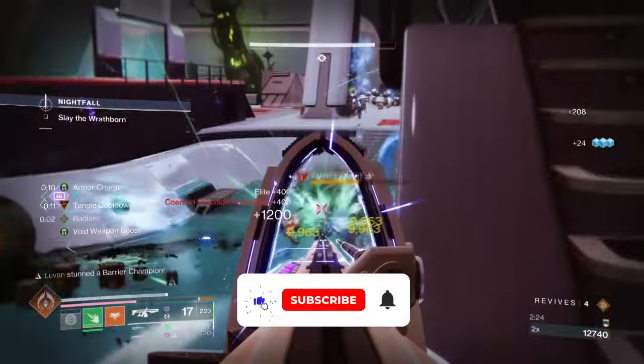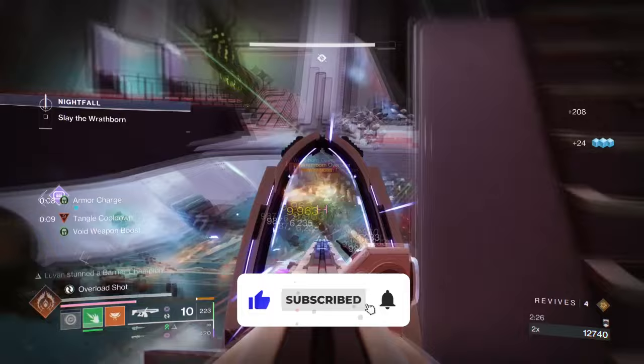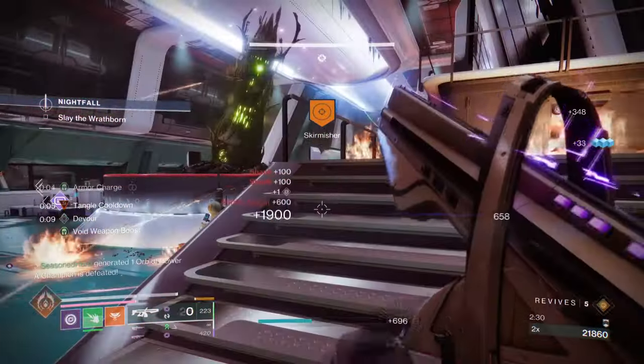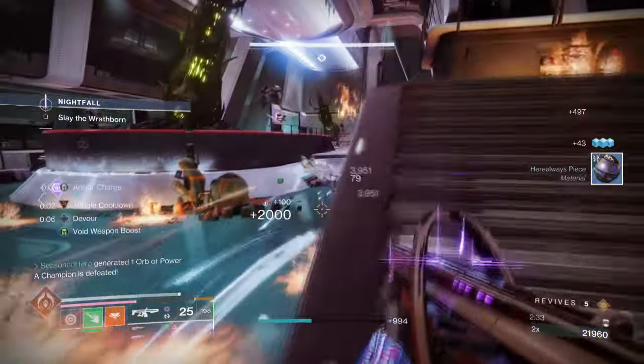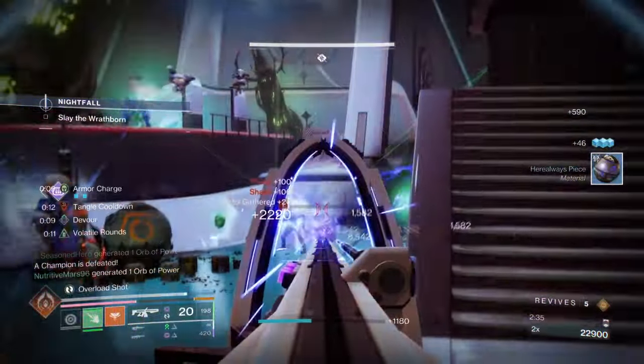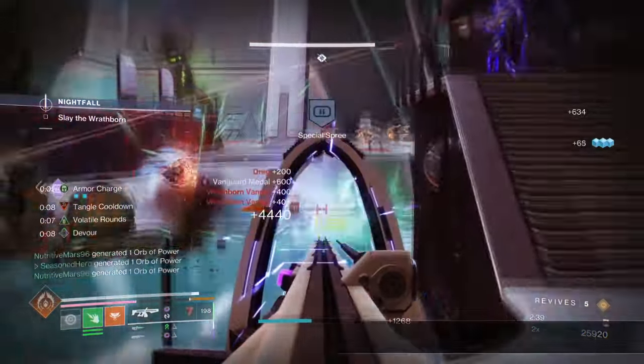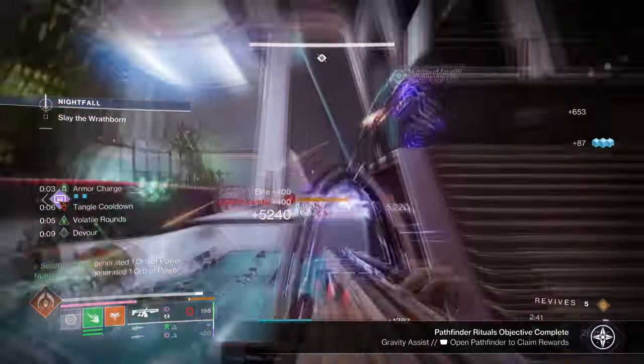Starting with the general aim and the exotic of the build, our aim is to provide another seemingly straightforward and powerful build that everyone can opt into and use when using Quiet of One. Our secondary aim is to make sure the build focuses its main firepower into our ability to avoid weapons alone. For this, we will be using Nezarec's Sin and Quiet of One.